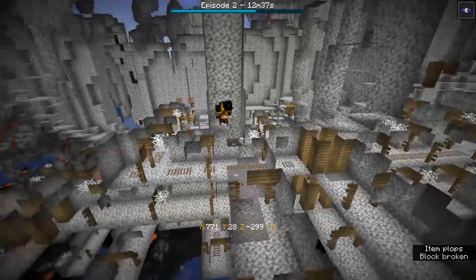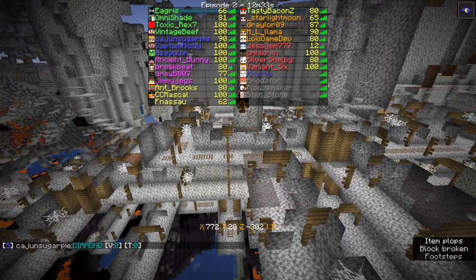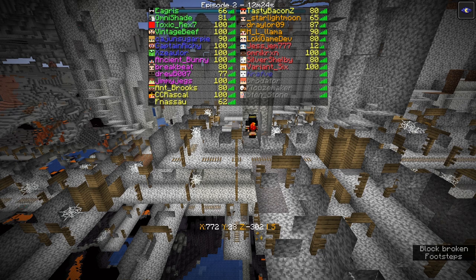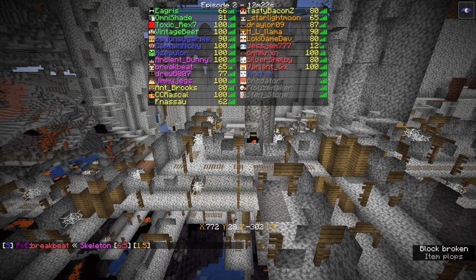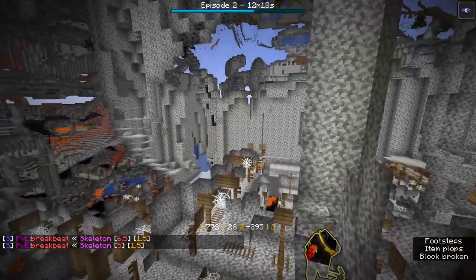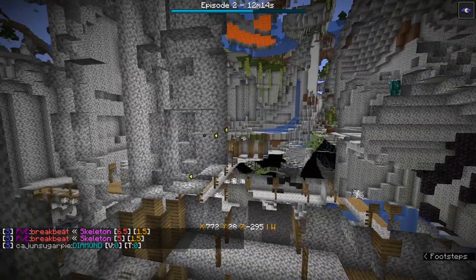Orange team is getting as many apples as they can, which is not a bad move. Tasty and Ant Brooks are in the diorite cave — a lush diorite cave. On one hand the lushness is pretty, on the other hand it's so diorite.